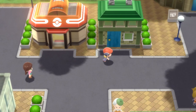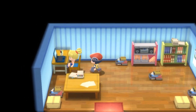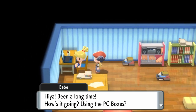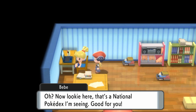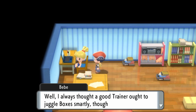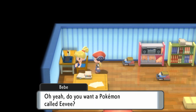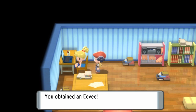Once you've done this, come to Hearthome City. You want to come to this house right next door to the Pokémon Center, come inside, and speak to Bebe. Talk to her about the PC boxes and the National Dex — she'll congratulate you on obtaining that and then offer you the Eevee gift. Just accept it and you will have Eevee in your copy of Brilliant Diamond or Shining Pearl.